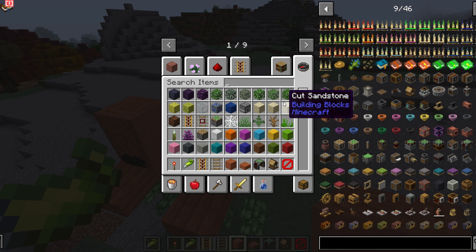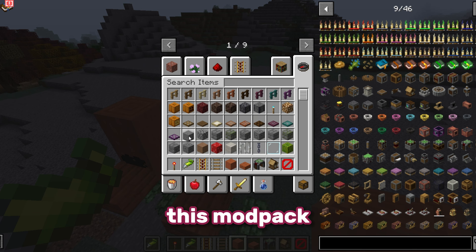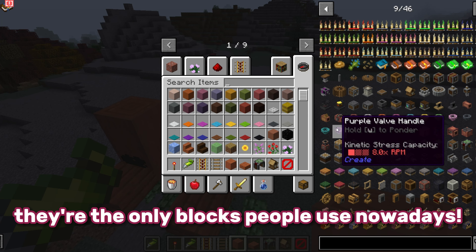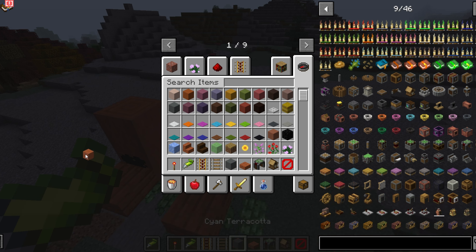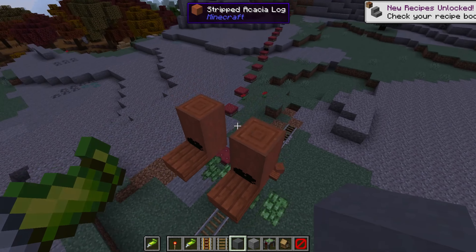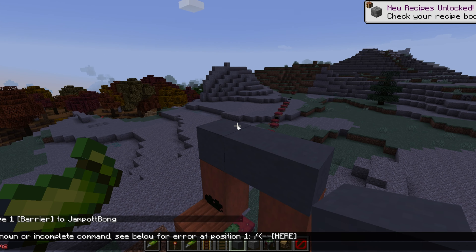Don't tell me this modpack is pre-1.17. I can't get used to not using tuff and deepslate — they're the only blocks people use nowadays. I'll use cyan terracotta. I default to grey geese, you see, because grey legs are my favourite type of goose. Goose facts with JampotBong.